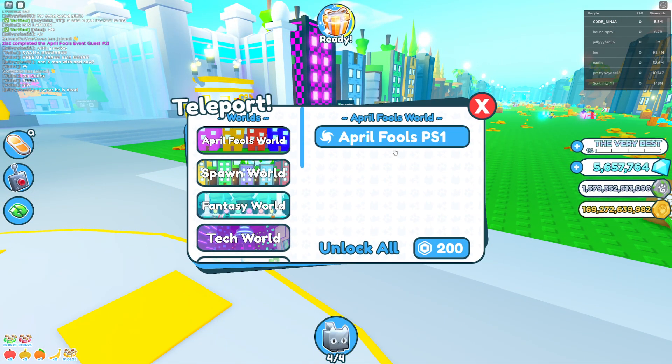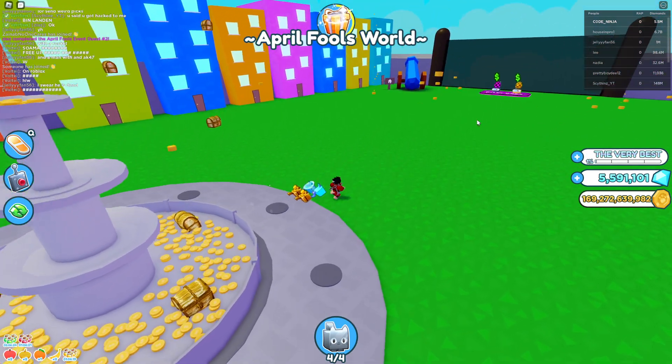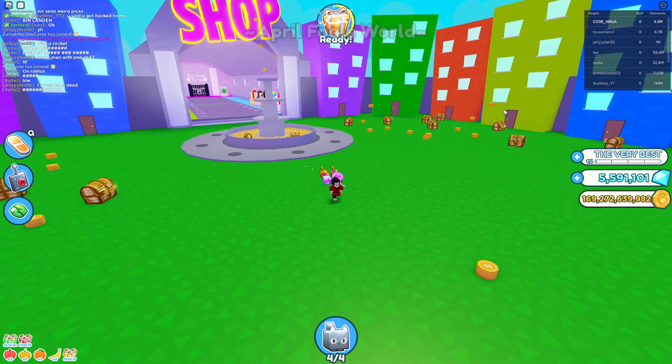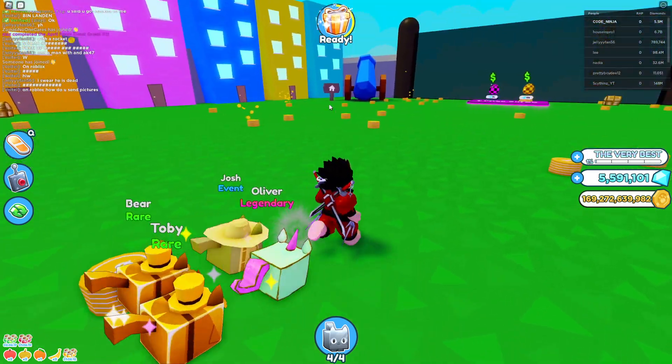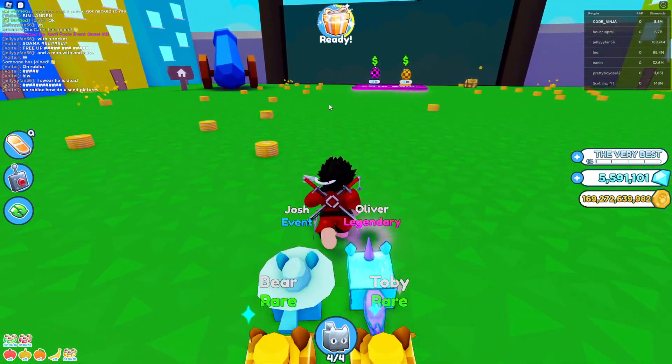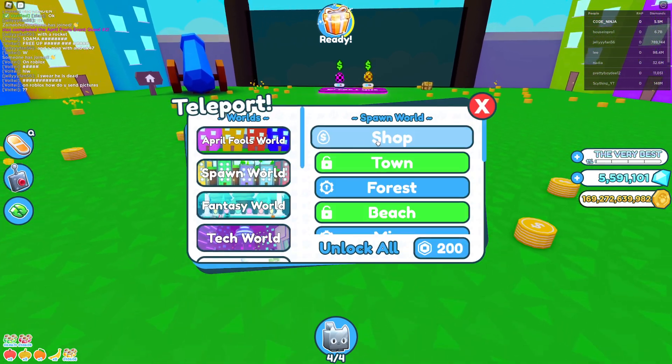This is the new area — I'm just gonna teleport to this one. You got two new eggs over there and there is one secret door that you can unlock with a secret code. I already showed you the secret code so you can watch my other videos to get into the secret door, and this is where you can get yourself secret eggs from the new April Fools event.